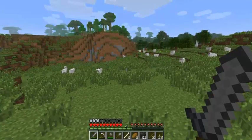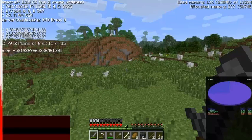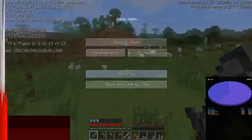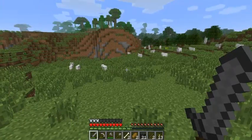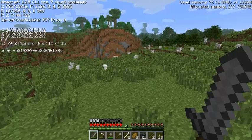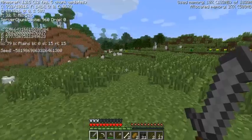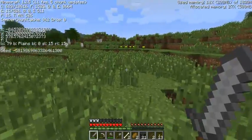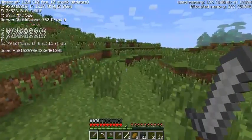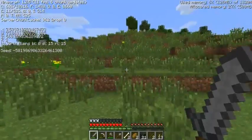Let's go ahead and take a look at our coordinates. F3 - shift to F3, there we go. So: four, five, seventy-seven. Basically need to go that way - okay, let me go that way to get to our spawn point.